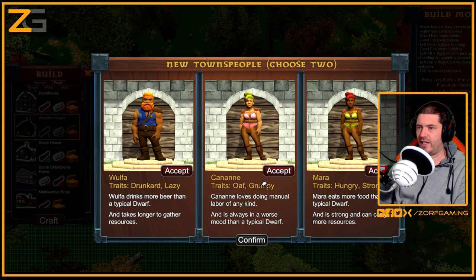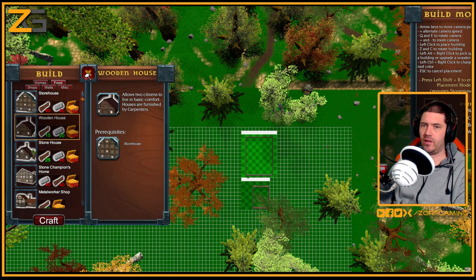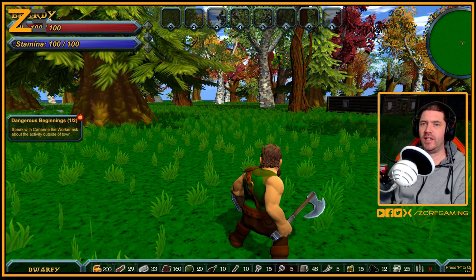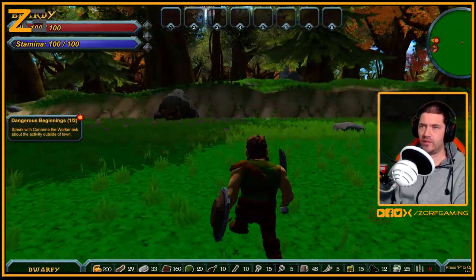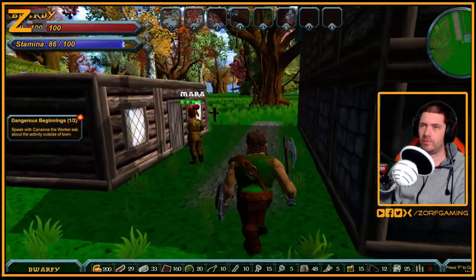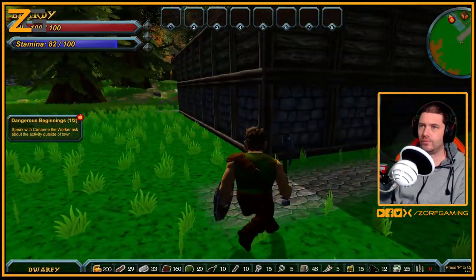New townspeople - choose two. He's lazy and a drunkard, so that's going to be a bit of a problem. Oath and grumpy, hungry but strong - I think he's going to be a problem. Forget it, that bloke is useless. Next task - dangerous beginning: speak with Canaan the worker, ask about the activity outside of town. We're building our town now.